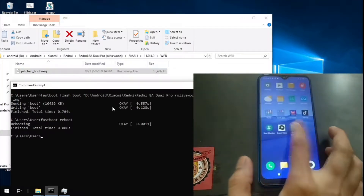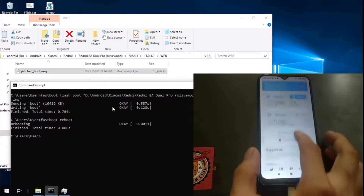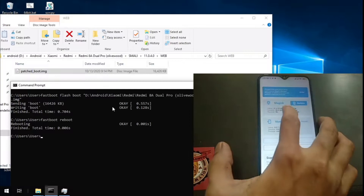Now let's open Magisk and check it out. As you can see, the phone has been rooted. It's using Magisk version 20.4.